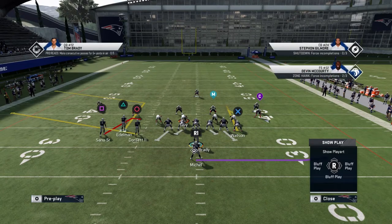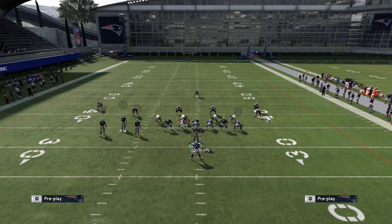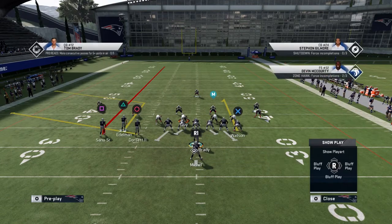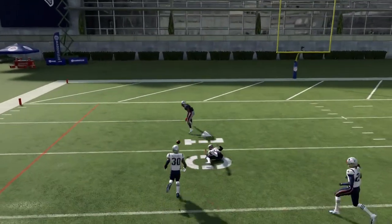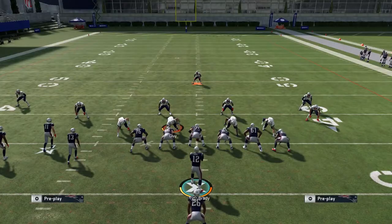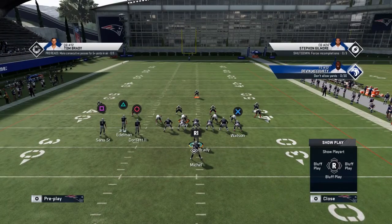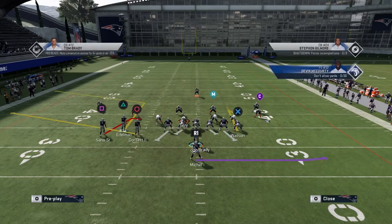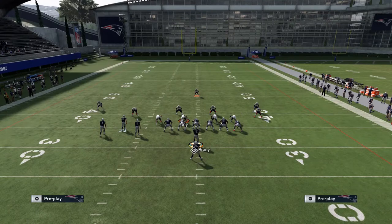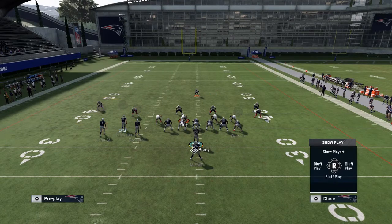Now we're going to get into a Cover 3 beater. This Cover 3 beater in practice mode is not going to work — it's very sad, I know — because Tom Brady has too low of throw power. But all you need to do is fade Sanu, curl Watson, and block Sonny Michel. This should get open against a Cover 3. If I can pass lead that to the left correctly, that's a touchdown. For Spot Option: fade Sanu, curl Watson as a backside check down. Tom Brady has too low of throw power in practice mode, but in Ultimate Team I have 99 throw power.